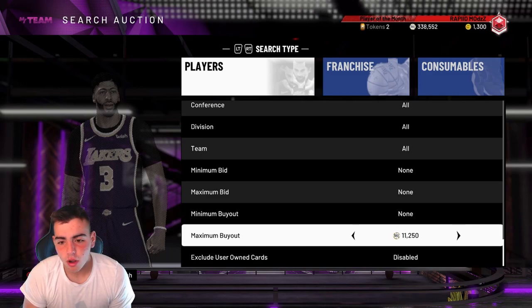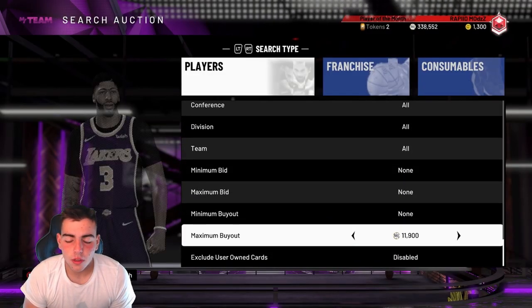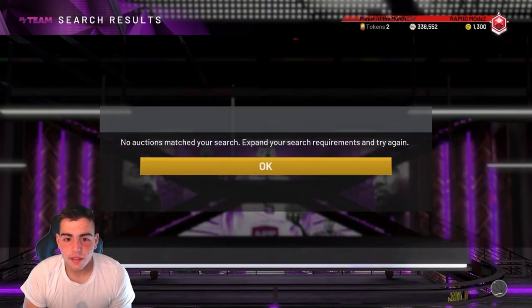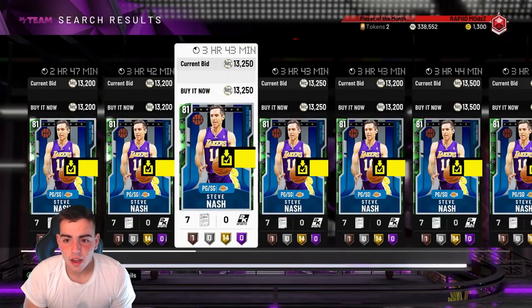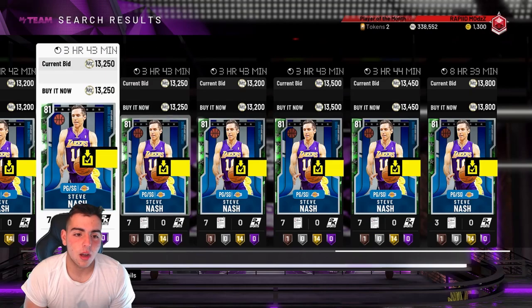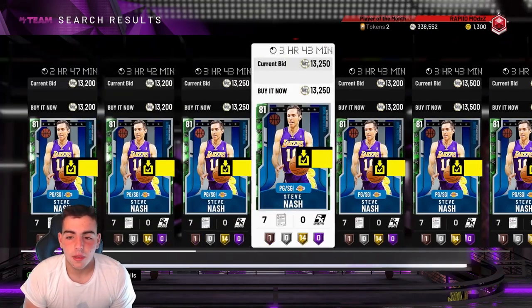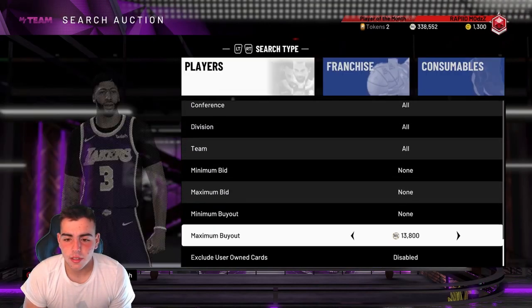We're going to go over some tips and tricks on the market on how to make mad MT. I found one really good method: sniping out this emerald Steve Nash. I made a ton of MT off of it, and it's been working pretty well. I've probably gotten 5 in the last 20 minutes. Try out this Steve Nash — it's not a bad way to make MT.